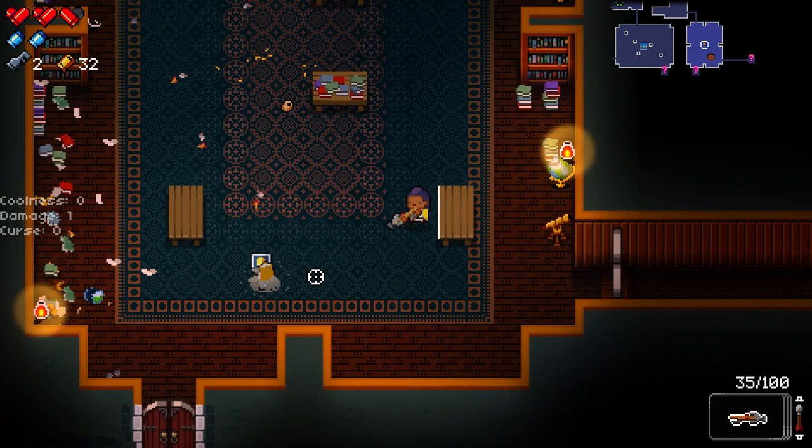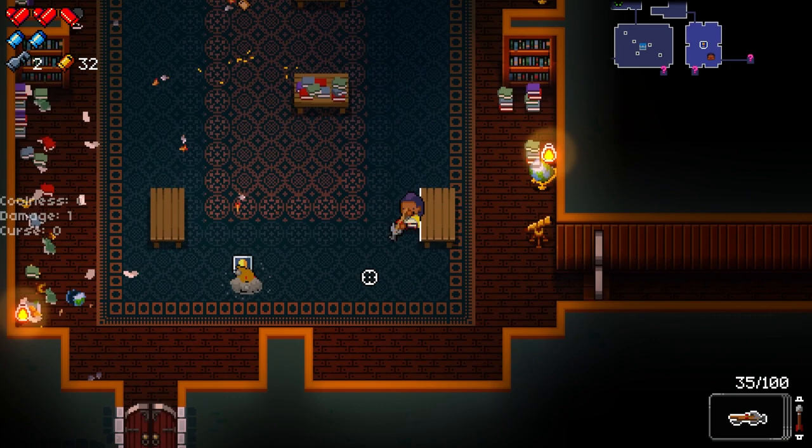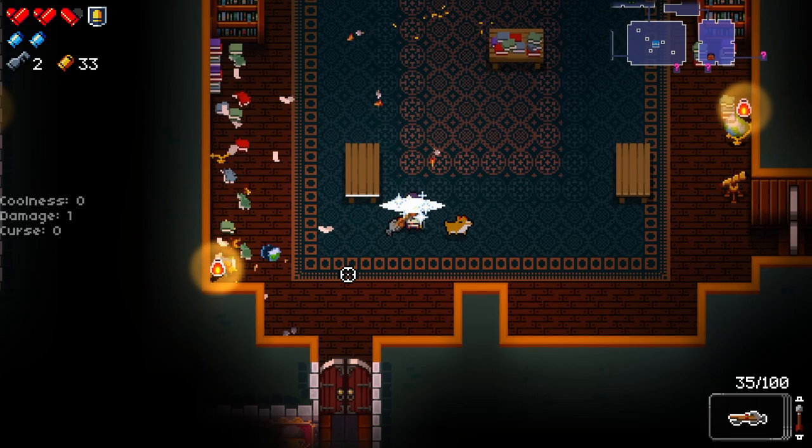Speaking of luck, you might have previously heard of the companion item in the gungeon known as Dog. Having the item summons a dog companion which follows the player around and can dig up pickups after clearing a room. It also barks at mimic chests. But most importantly, you can pet the dog.